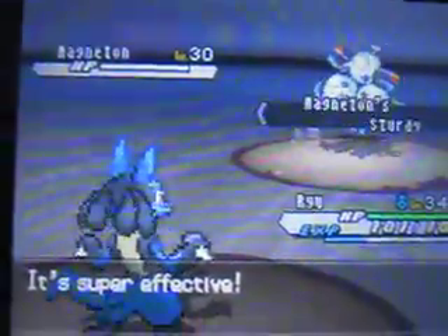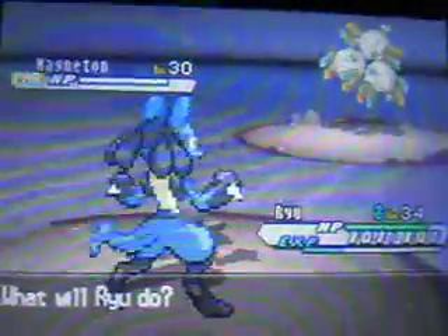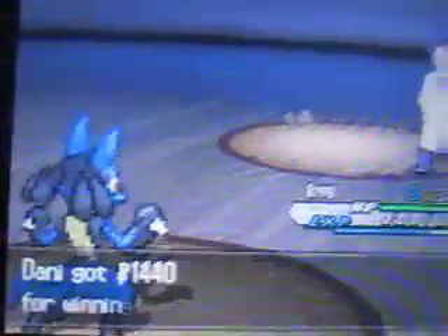This is actually the first Magneton we get to see in the game. He's using an X Attack. Magneton is a special attacker, not a physical attacker. As you can see, it has Sturdy, so it always lives with 1 HP if you try to one-hit KO it. Wow, we get a crapload of XP for that.